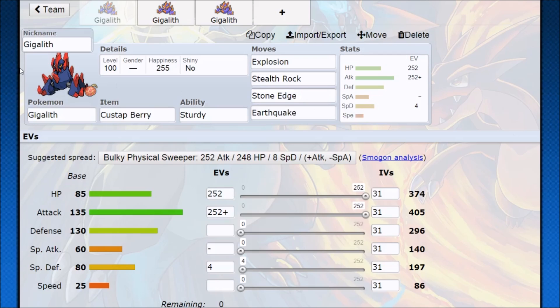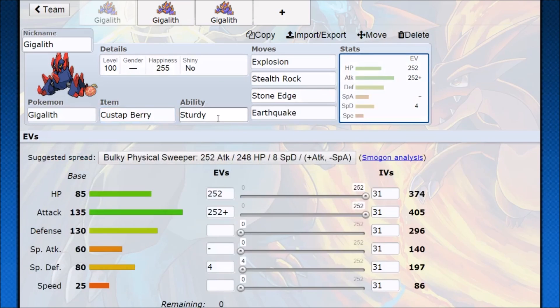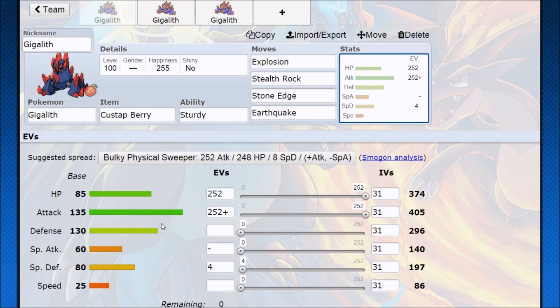Hopping into Pokémon Showdown, I'm going to lead with the most fun Gigalith strategy. The Custap Berry is a really sick item — the holder moves first in its priority bracket when at one quarter max hit points or less. Pretty much it's like a Petaya or Salac Berry, except it gives you a guaranteed Quick Claw effect on the next turn. That gives you a lot of really good potential. Sturdy into one of those berries is really great. You get your setup going, get dropped to one hit point, Custap Berry activates, and then you go off. Running hit point investment means if we see a special attack that would drop us down, we survive regardless, or we can be a two or three hit KO Pokemon enduring non-super-effective physical hits.